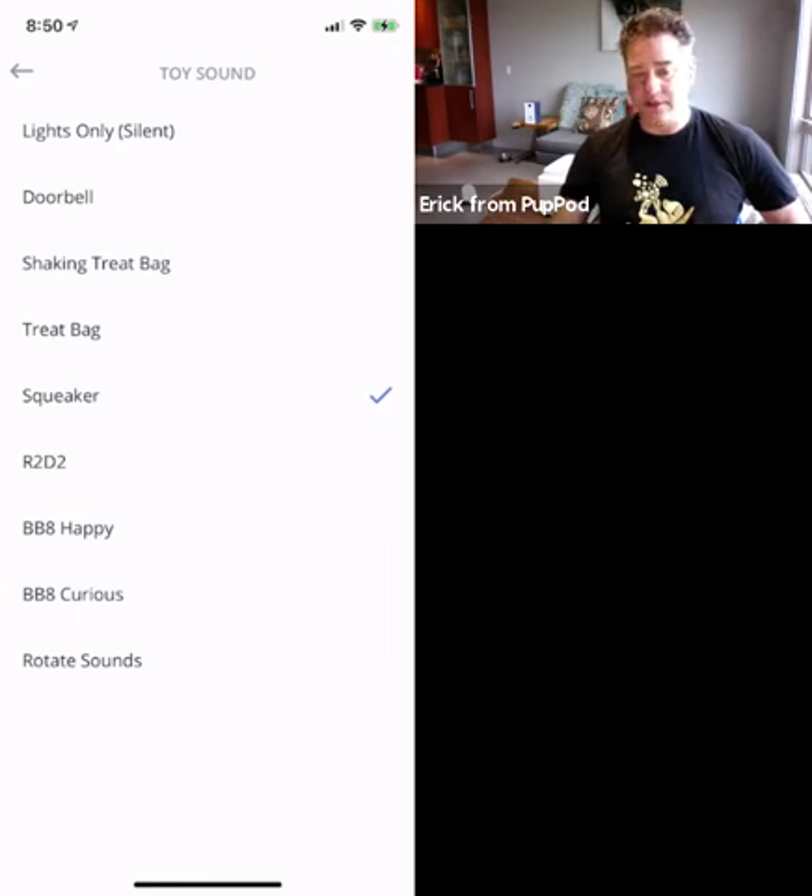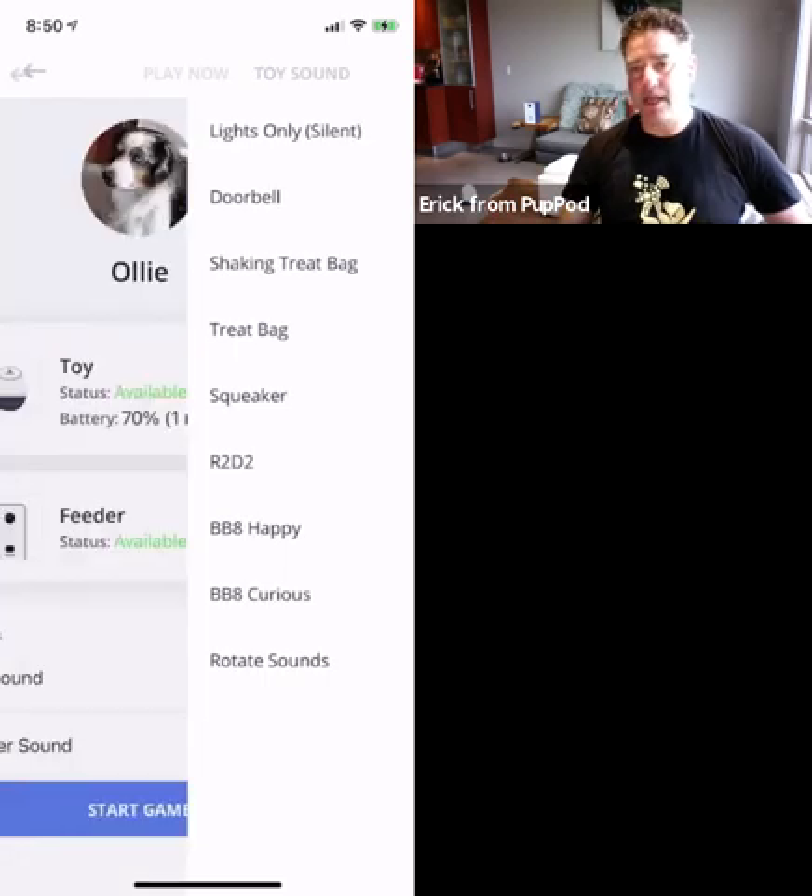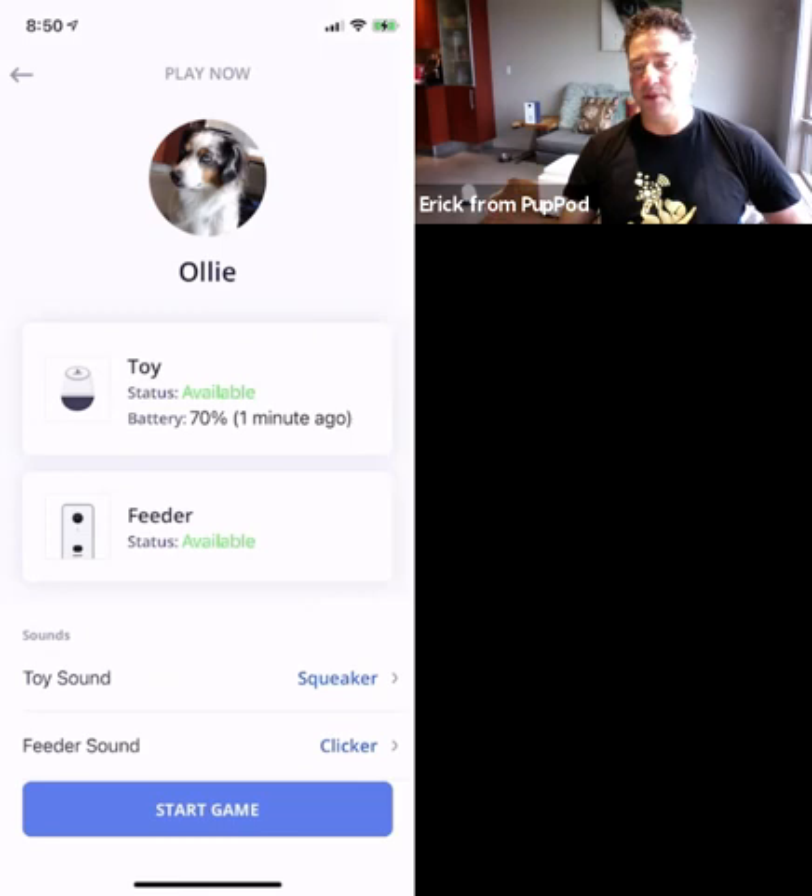The rotate sounds option actually lets your dog pick which sound they like best. When the dog starts to interact with the toy, the sound will lock in on whatever sound they find interesting. For now I'm just going to use the squeaker sound. It's worth noting that we have a number of new sounds coming out as we keep releasing software updates. For customers who want specific sounds, we ask them to send us an email and let us know what they'd like to see on the list.